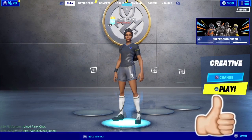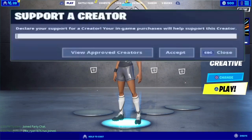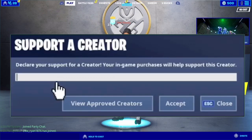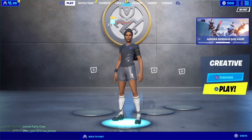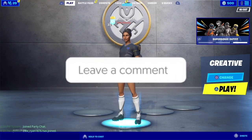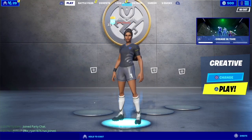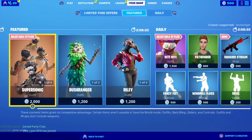Before I get into this secret method, I want you to do three things. Go underneath this video until you see a red subscribe button, and press it until it turns gray. Then click the little bell beside it and select all notifications. After that, click the thumbs up button so it turns blue. And one more thing — go to the item shop and punch in this code: TechWitchet.